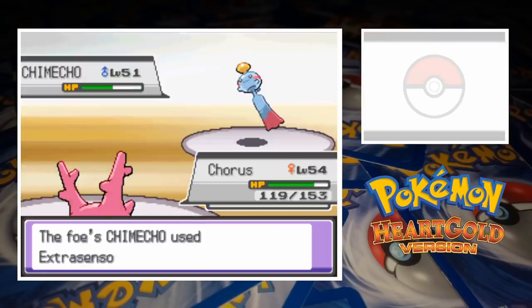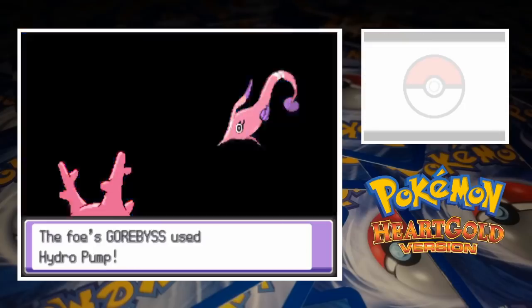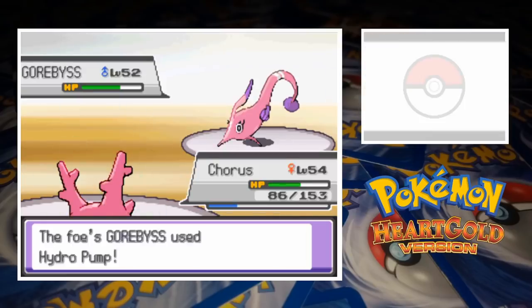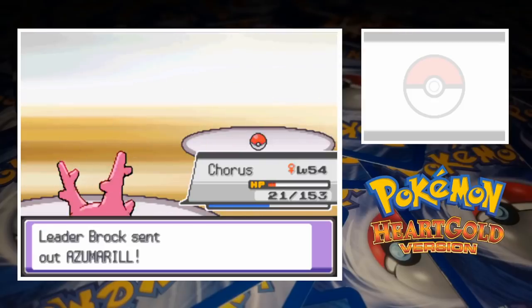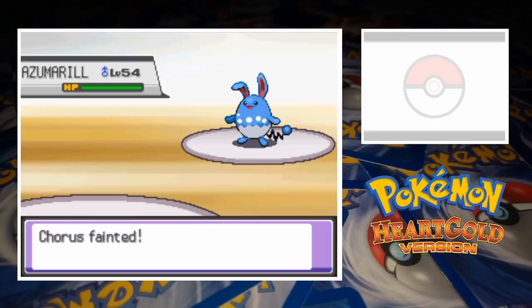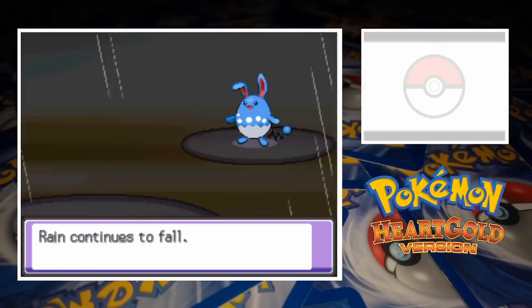Chimecho is able to cut away about half of Corsola's HP before being washed away by a crashing wave of Surf. Garbodor is up next for Brock, and with Hydro Pump dealing a little less than half damage, we've got a chance. By perfectly timing switches between Recover and Ancient Power, Corsola is able to take down Garbodor for her second knockout of the match. Brock sends in Azumarill, and with all of her energy expended, Corsola is unable to stop Aqua Tail. That leaves her unable to battle, taking us down to 3. We bring in Shiitake, but without teaching him any grass type attacks, we're still in trouble. It very briefly looks like we're going to get the better of Azumarill with X-Scissor, but another Full Restore sets us back. Double Edge spells the end, and now we're down to a 2 on 2.